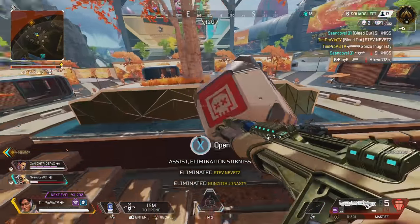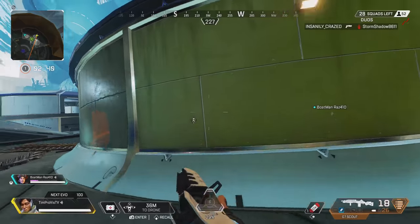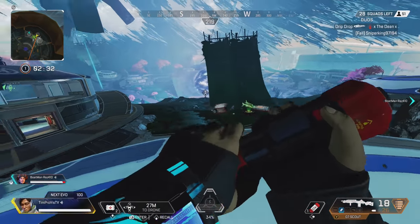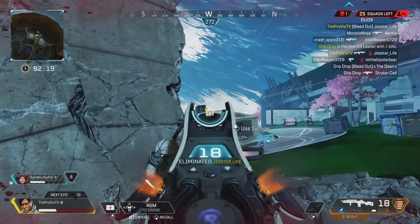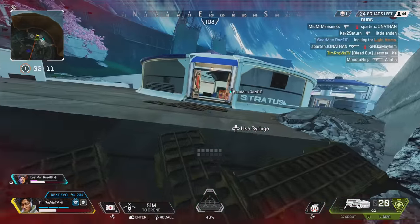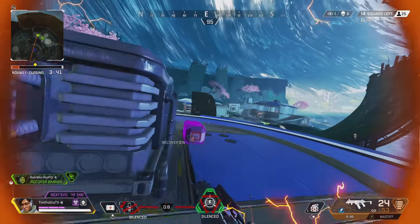So where does Crypto stand in the meta of Apex Legends? This is the hardest legend I've had to rank in the Master Guide series. On one side, Crypto is truly top tier once you get his moves down — he is so versatile it's hard not to rank him in the top five legends. On the other side, his bar to entry, the skill needed to master him, and the amount of overall game sense required are very steep. For skilled players, he is a top five legend. For newer or less skilled players, I would still rank him top ten because of his utility.